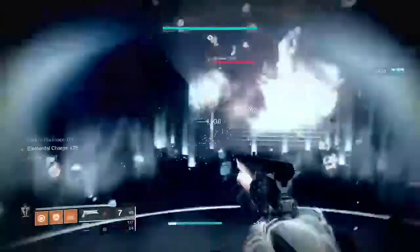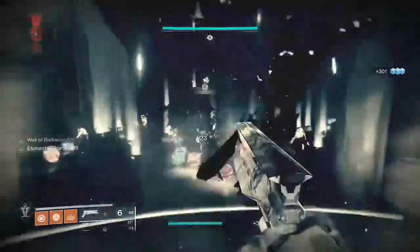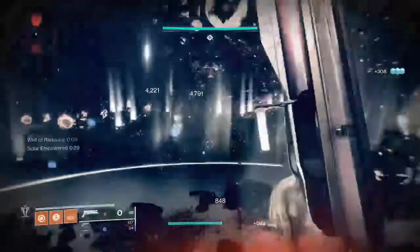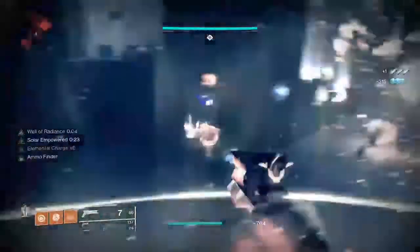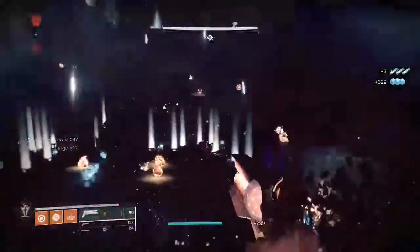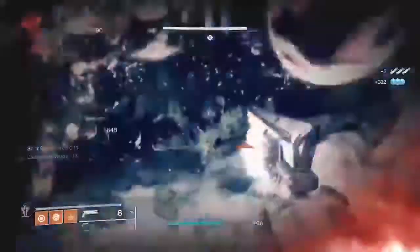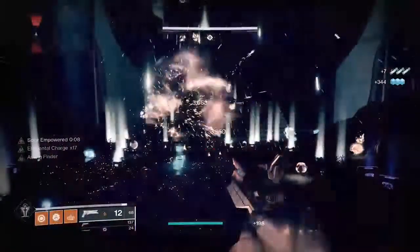Anyway, that's mostly the video. As you can see we have a lot of primary ammo on the ground, and you might notice that as you generate more and more ammo, some of the ammo bricks are beginning to blink — this one right here is already blinking because there's just too much ammo on the ground and it's overloading something. Anyway, that's the video — thank you for watching and I hope you have a wonderful day.